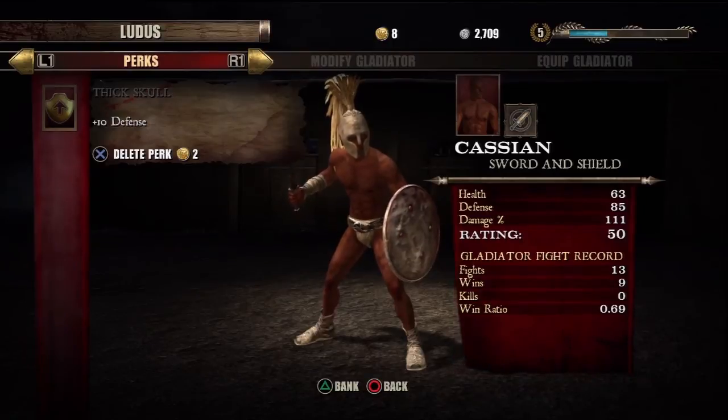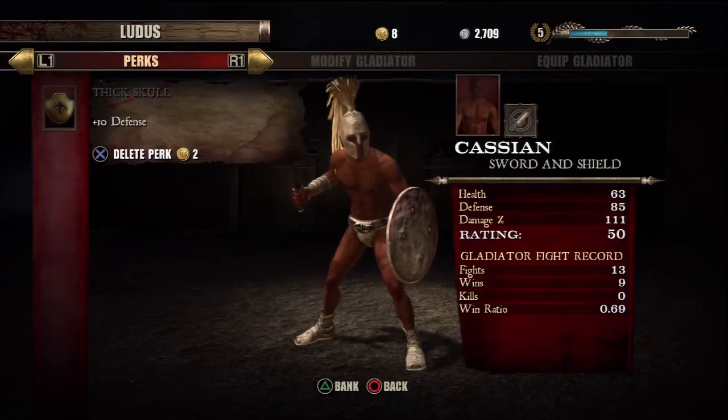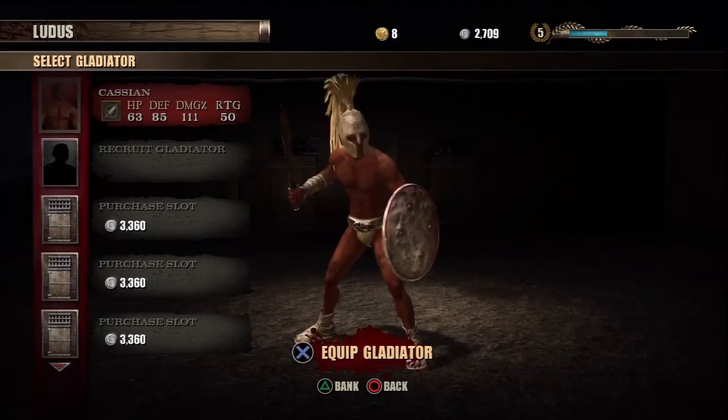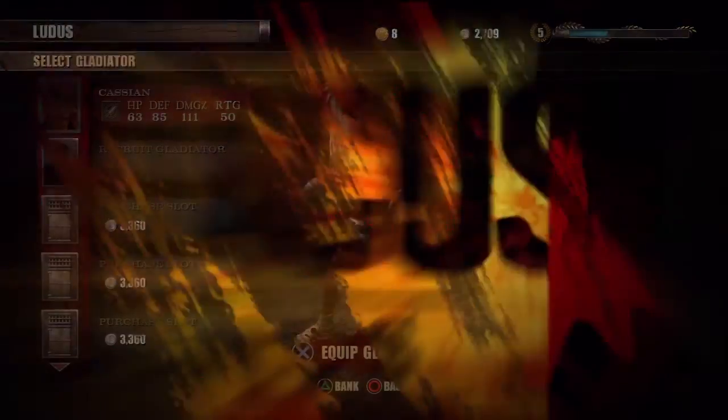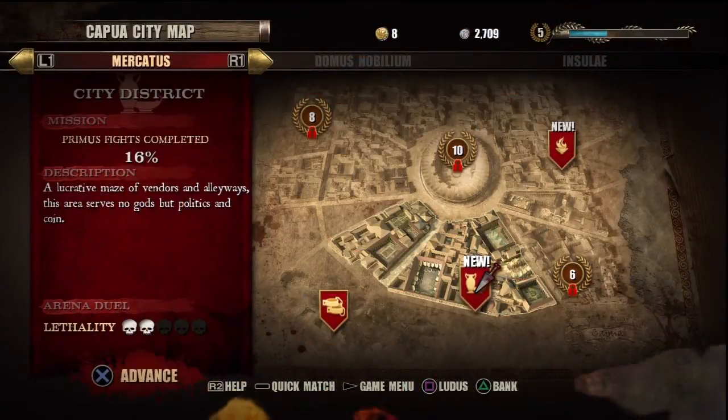In addition to boosts, there are perks. The current perk I have is Thick Skull, which gives plus ten to defense. You can delete and sell it for ten gold. Currently my character can only have one perk slot, but if you pick other gladiators they can have multiple perk slots.